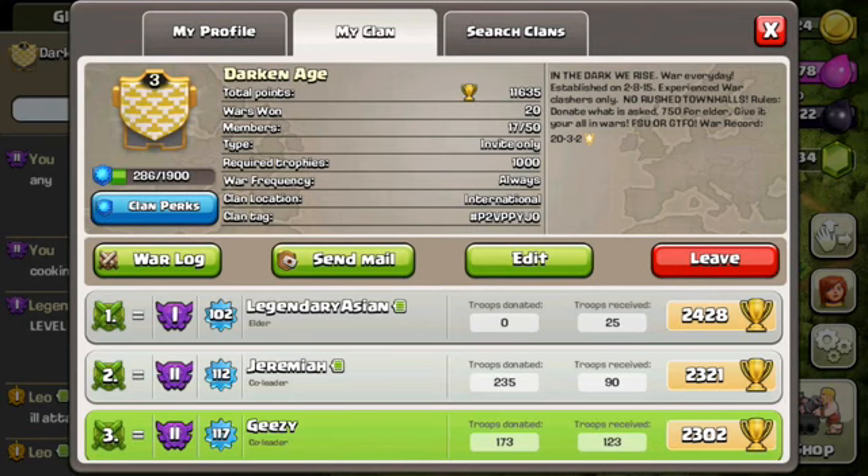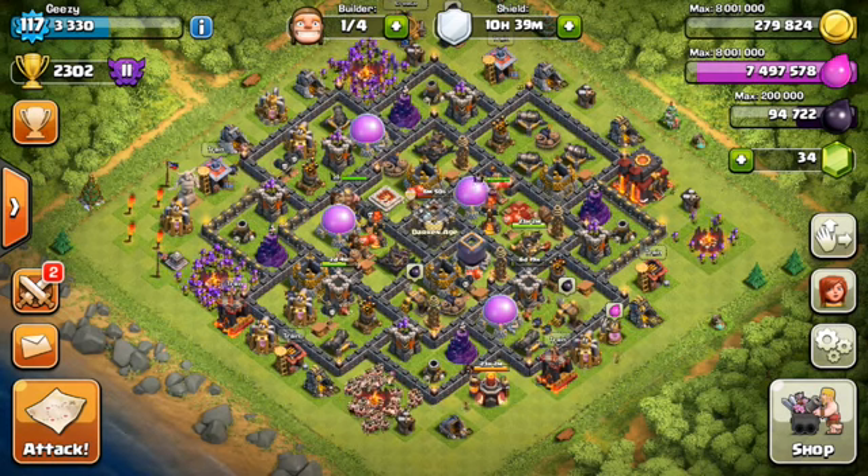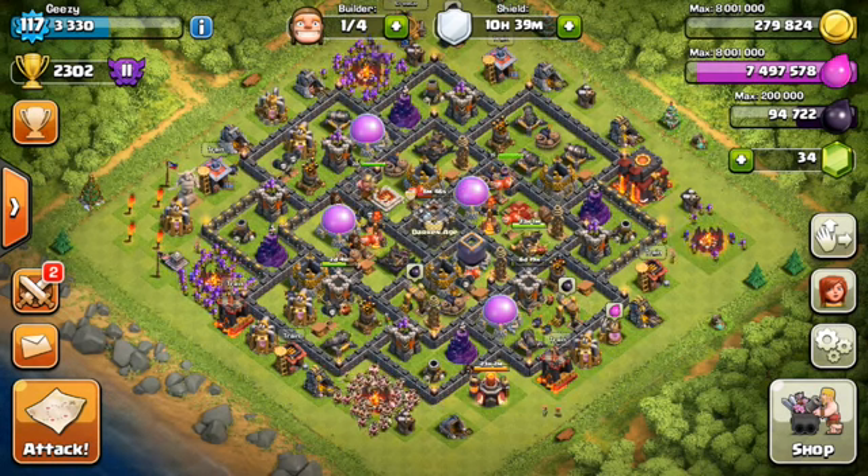You also have to two-star three numbers ahead of you and two-star a Town Hall higher than yours — if you're TH8 you have to two-star TH9, if you're TH7 you have to two-star TH8, and vice versa. I'll accept whoever is good and wars well. See you guys soon — keep clashing, peace out!